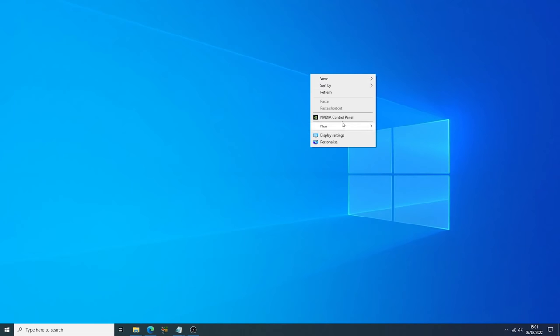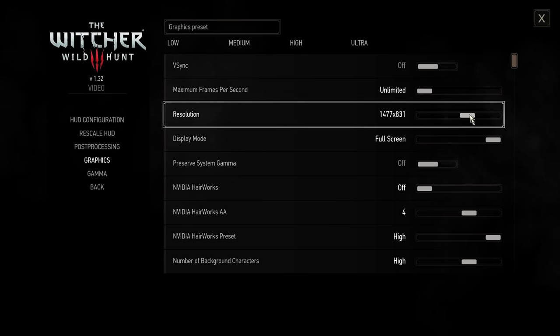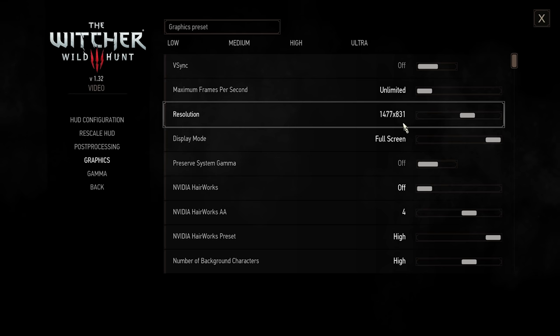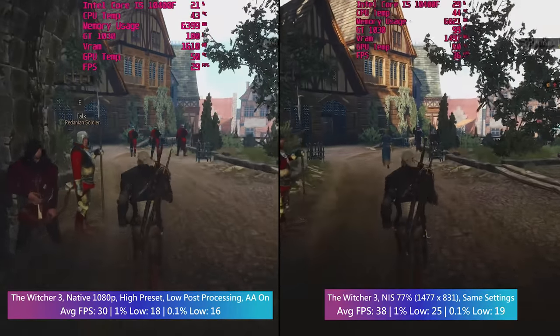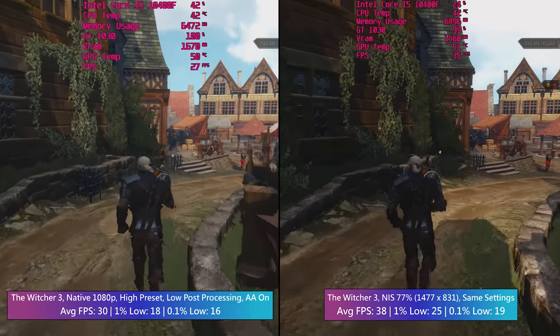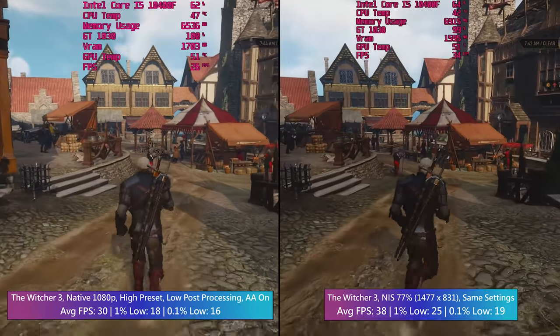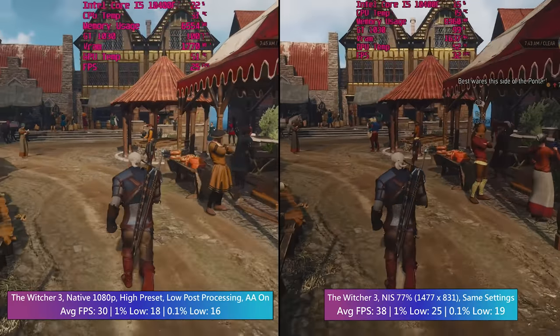By enabling NIS in the Nvidia Control Panel, additional scaling resolutions are generated and made ready for use from within games. For example, in the Witcher 3 we can now choose 1477 by 831, which is 77% of 1080p. The game will then be upscaled to the 1920 by 1080 resolution of the display and sharpened based on user preference. This means we can enjoy additional eye-pleasing graphical features while maintaining a sharper image.